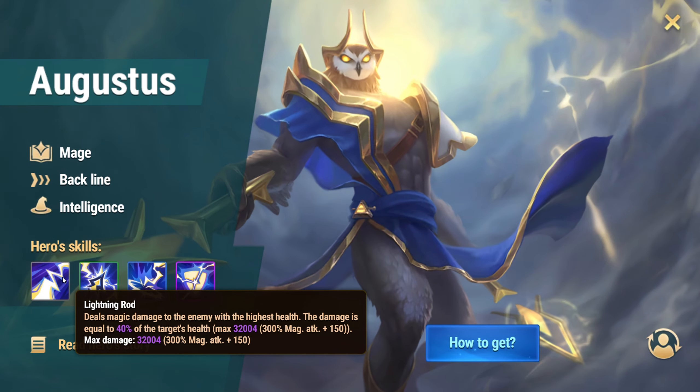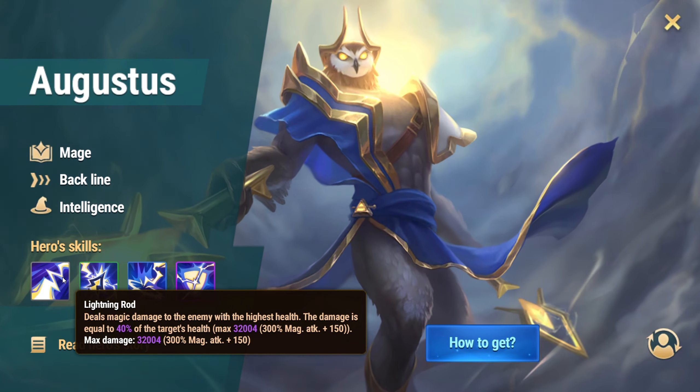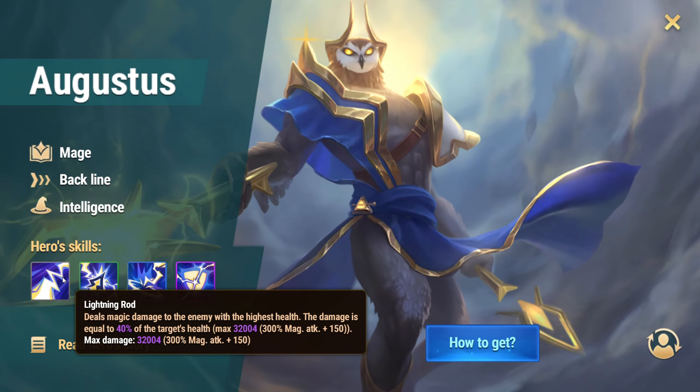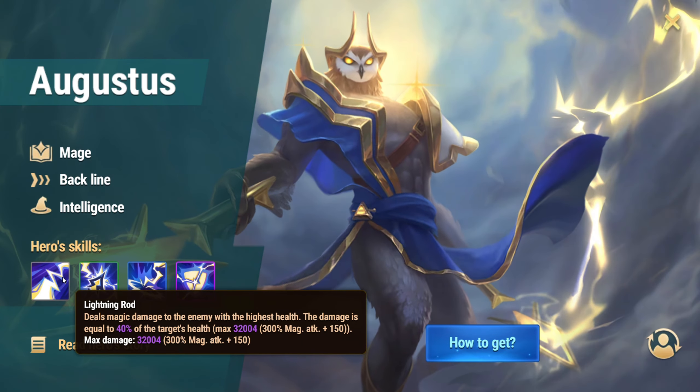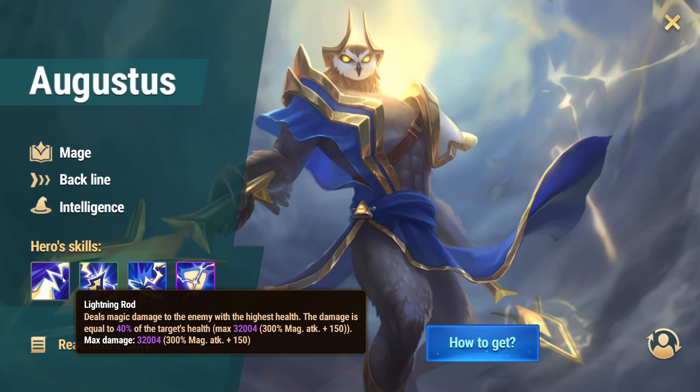He is a mage hero positioned in the backline, with intelligence as his main stat. Based on early impressions, this hero has the potential to be a real game-changer. Let's dive into his skills and see what makes him so unique.